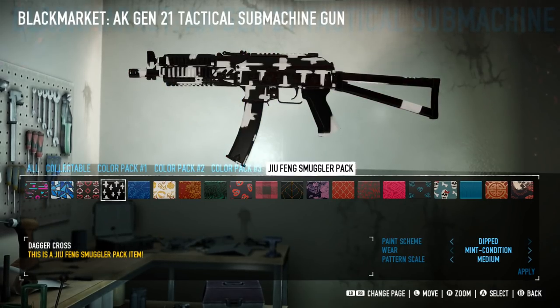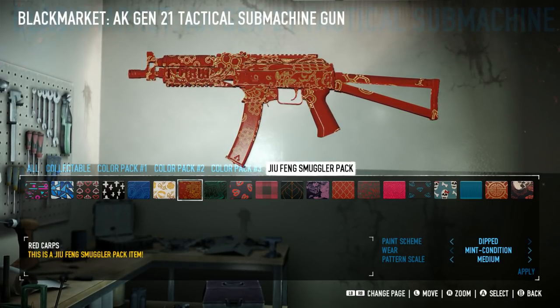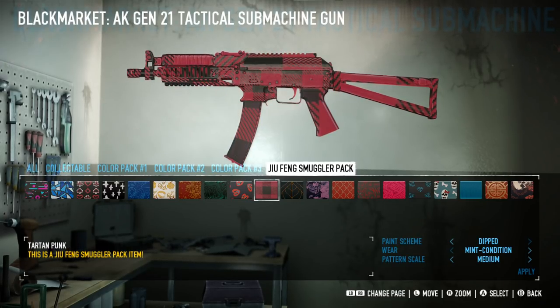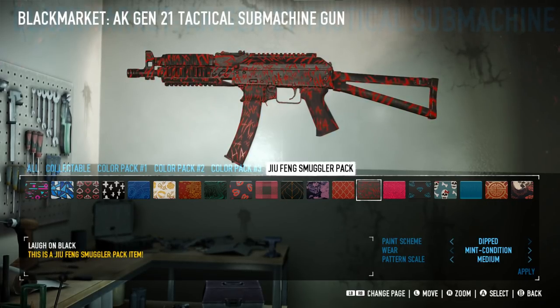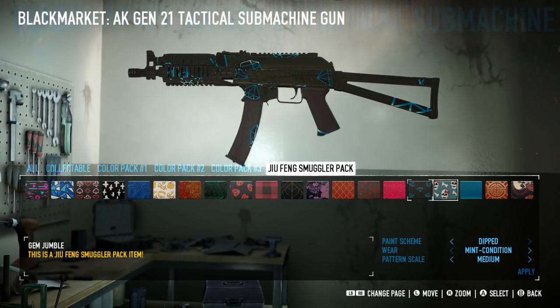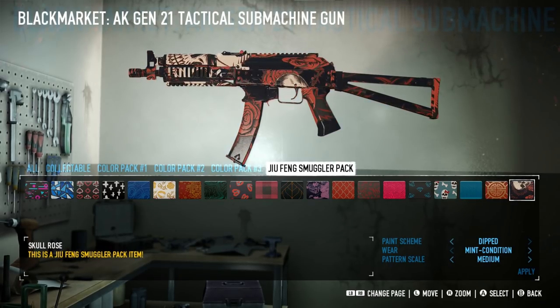They seem to have ditched solid colours completely, at least for this pack, which I'm very appreciative of, because really they were starting to get a bit old. There are a whole bunch of new patterns here, and genuinely there are some really standout ones. I'm personally a very big fan of Gem Jungle and 1983. Those two stand out a lot to me, but there are other ones I really like as well, like Warpaper Leaf and Topography. They all look really quite cool — there isn't really any that are very bad, some are weaker than others, but that's typical for a pack like this.